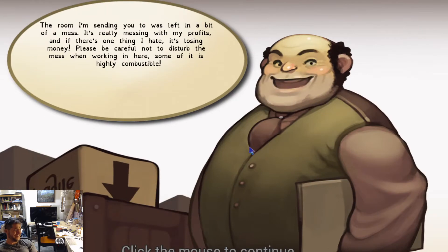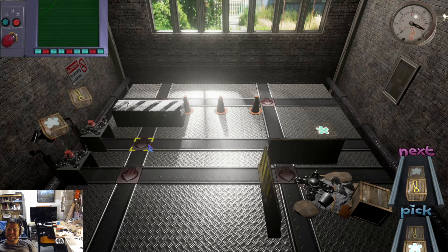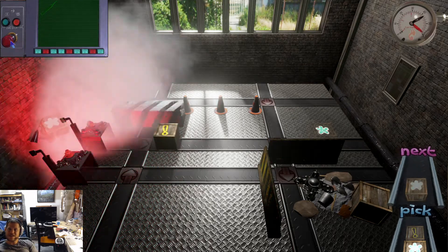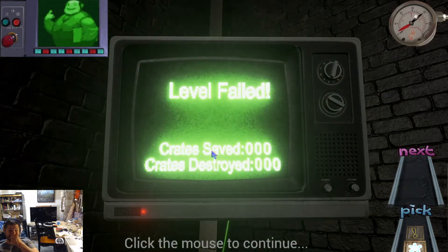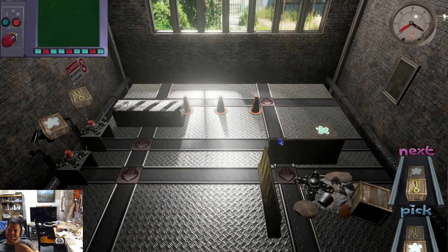The room I'm sending you to is after a little bit of a mess. It's really messing with my profits, and if there's one thing I hate, it's losing money. Please be careful not to disturb the mess when working in here — some of it is highly combustible. Oh my God. Where's the exit? I don't even see where the exit is. Can I move this? I'm pressing emergency stop. No, no, no! I'm fixing to teach you a lesson if you don't get this right! That's pretty tough.